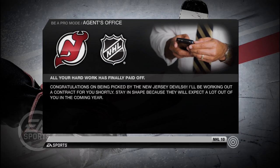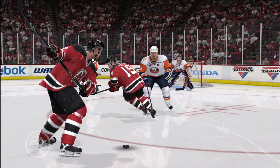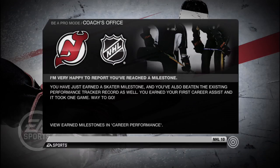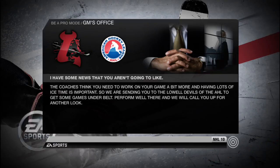Your agent's first order of business after you've been drafted is to get your first contract. A lot of teams give their first round picks a chance to make it into the NHL right away. We've decided to give everyone a four game trial. You need to keep very high grades for all four games to stay with the NHL team. If not, you're going to be sent down to the HL for more seasoning.